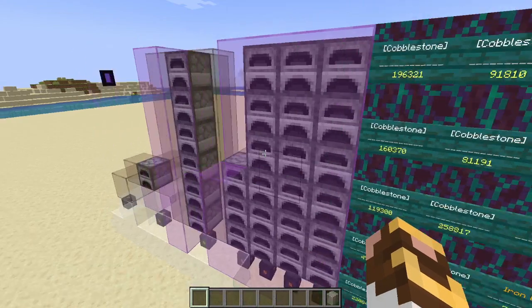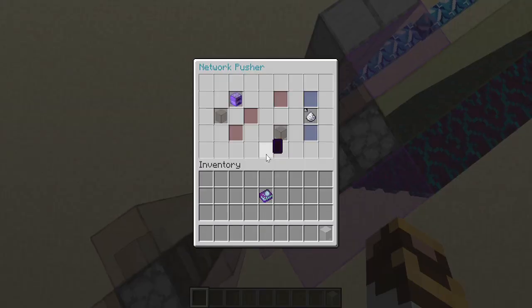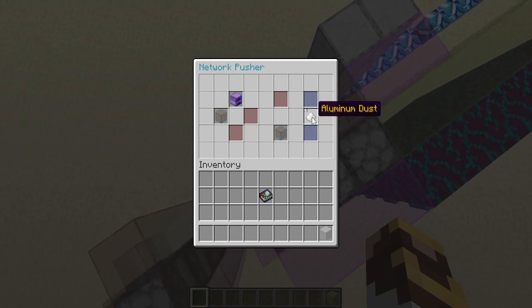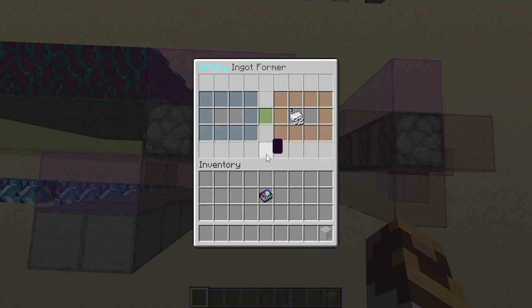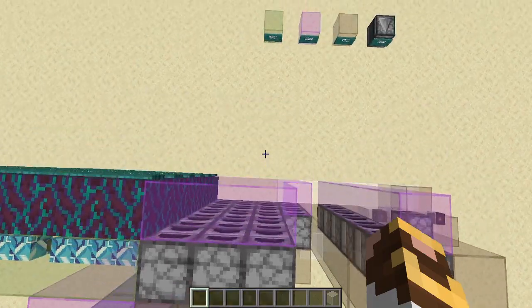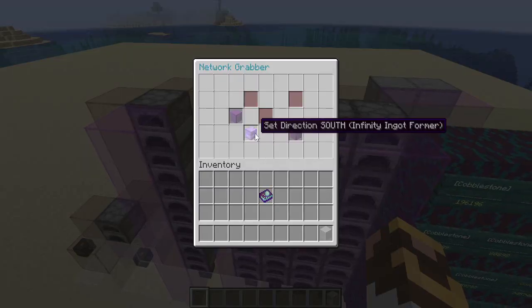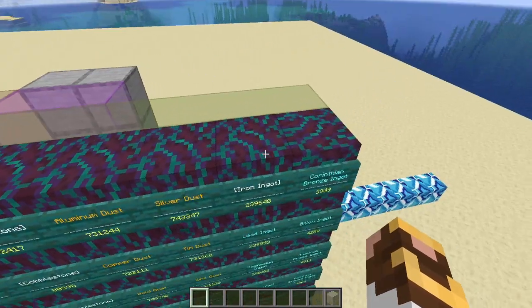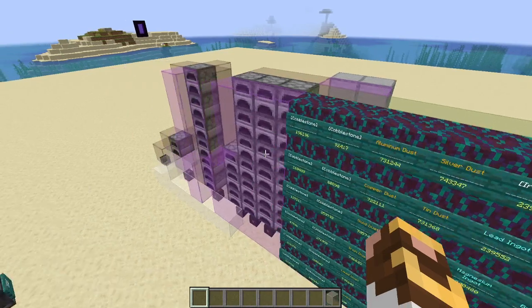A grabber attached to the Infinity dust extractor pulls the dust and puts it into the storage unit. For the ingot formers, a pusher grabs aluminum dust from the network and pushes it into the ingot former. As the stack goes in, I get 32 ingots out. Then the grabber pointed at the Infinity ingot former brings the ingots over to storage.